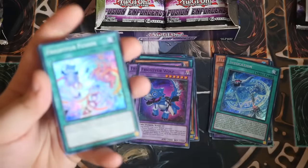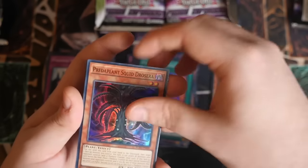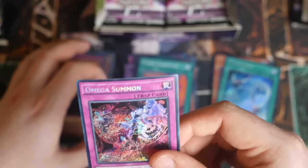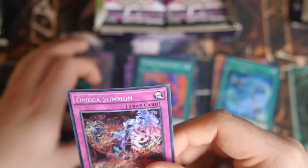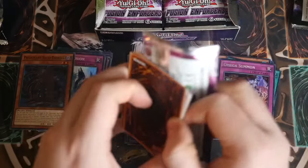Fluff a Dog, Fusion Substitute, Preda Plant, and we've got a trap - Omega Summon. I love the artwork on this, it looks very cool. It's quite nice for the Invokes if you want to be playing them pure. I doubt they'll be played pure though - I think it's more of a mix and match. I think the best combination is like Wind Witches at the moment.